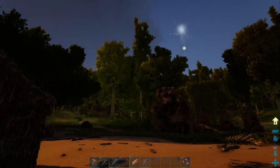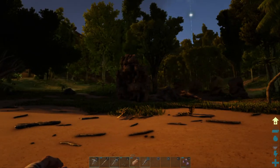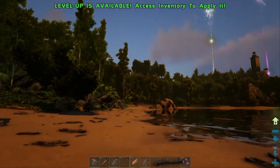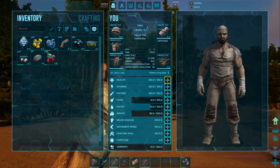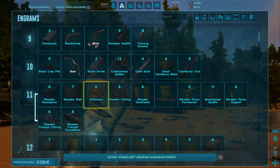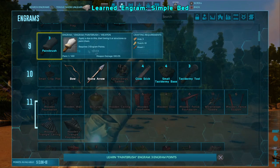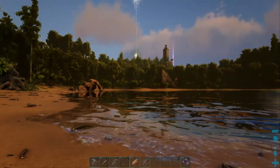It was a pretty uneventful night. I heard the wolf howling and then that big roar — I don't know what either of those are. We just hit another level up, putting us to level 12. We've got our weight to 200, so we're going to start pumping some into health. We've got some engram points — we're going to unlock arrows for sure, and the bed engram because we want to put up a bed as soon as possible.